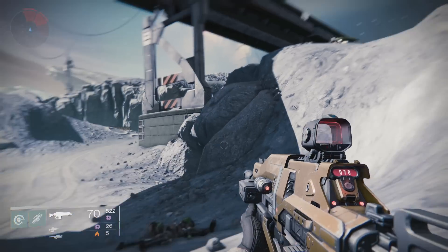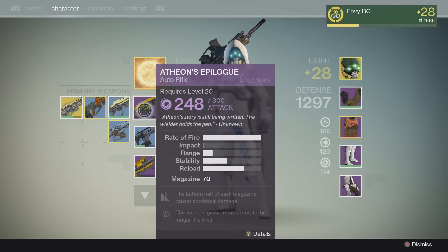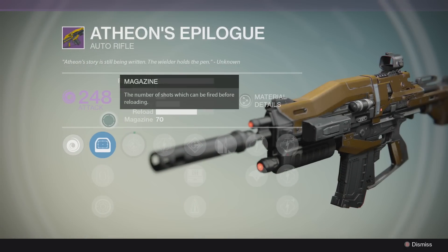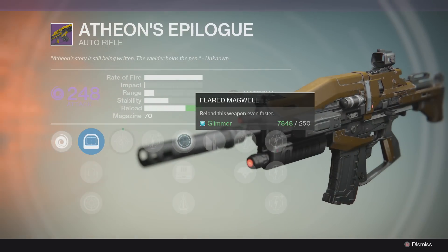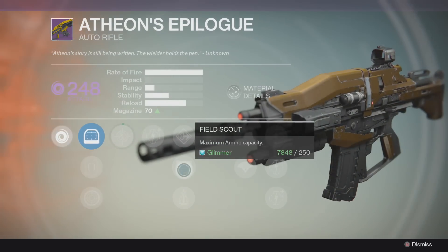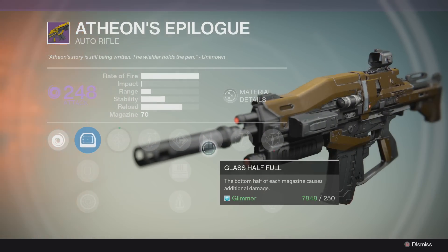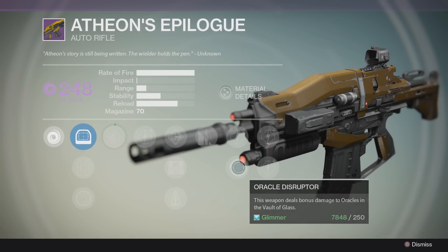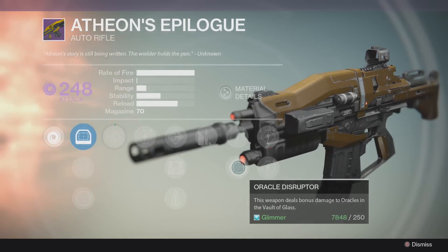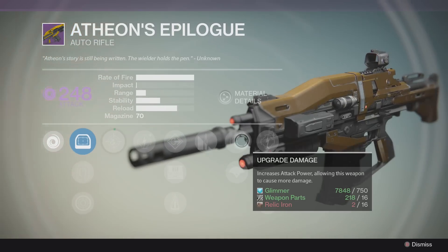I'll go ahead and show you guys the stats of my void auto rifle — it's actually a really good one. I just noticed it because I haven't even used it until just now. It has Flared Magwell, which reloads faster and increases maximum ammo capacity, and Perfect Balance. It also has Glass Half Full — the bottom half of each magazine causes additional damage. And here's the really special one: Oracle Disruptor — this weapon deals bonus damage to Oracles in the Vault of Glass.